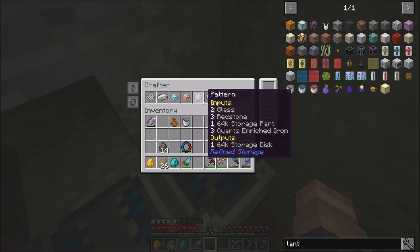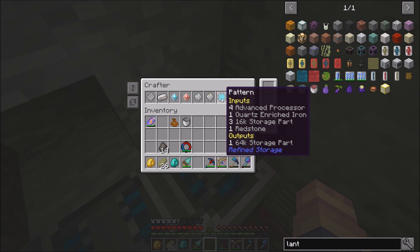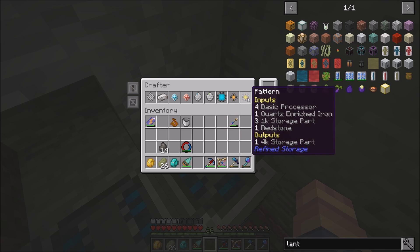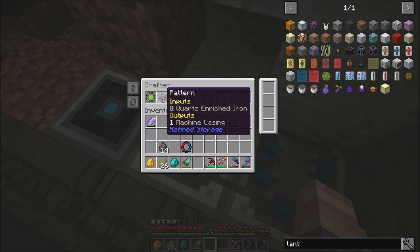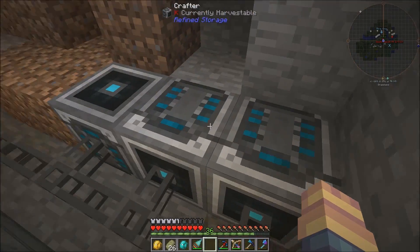So here we have the 64-bit storage, the 16-bit storage, the 64-bit storage part, the 1K storage part, the 4K storage part. And then over here we have the 16-bit storage part, and the enriched iron machine casing. That's what we did — we made these two here.